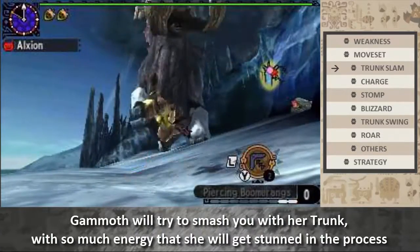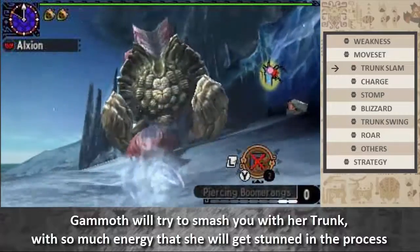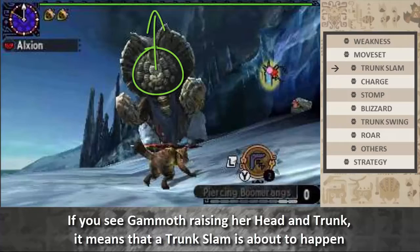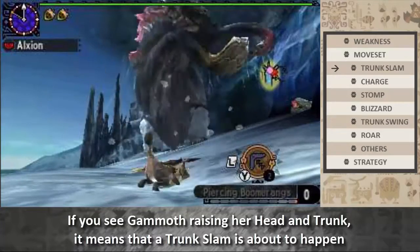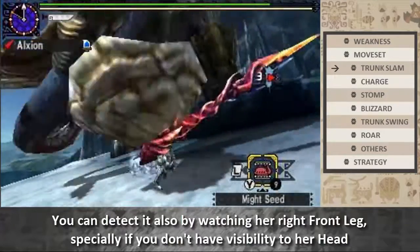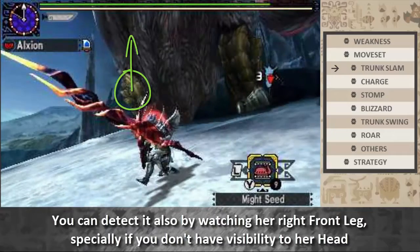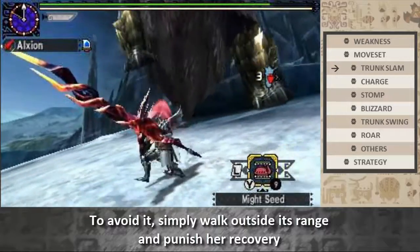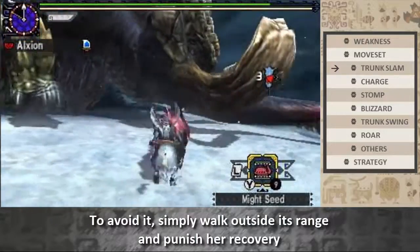Gamoth will try to smash you with her trunk, with so much energy that she will get stunned in the process. If you see Gamoth raising her head and trunk, it means that a trunk slam is about to happen. You can detect it also by watching her from right to left, especially if you don't have visibility to her head. To avoid it, simply work out its range and punish her recovery.